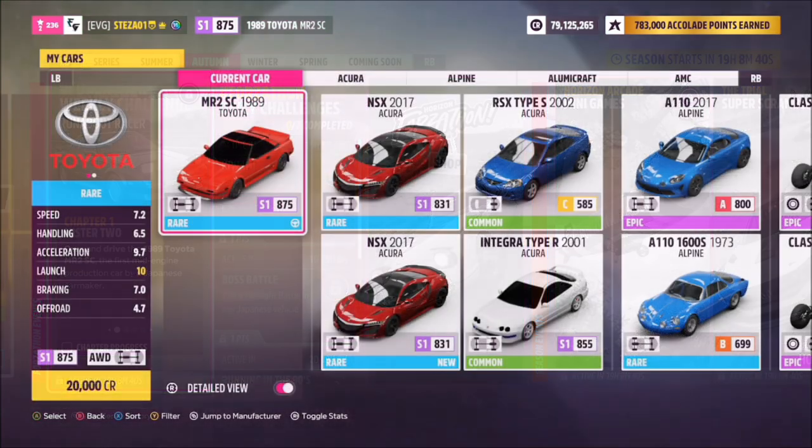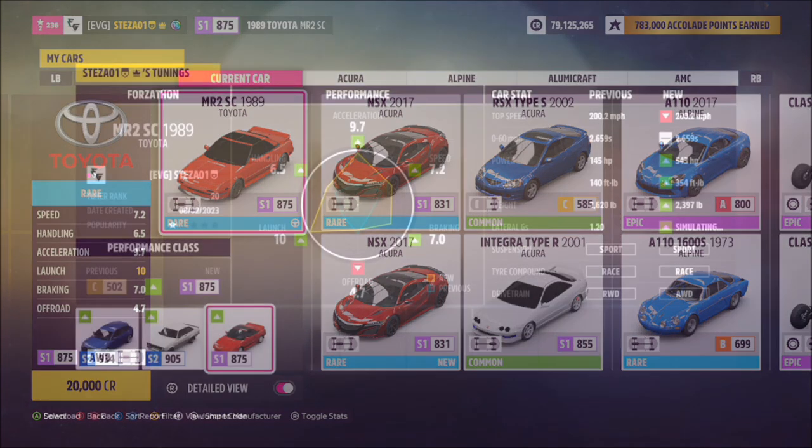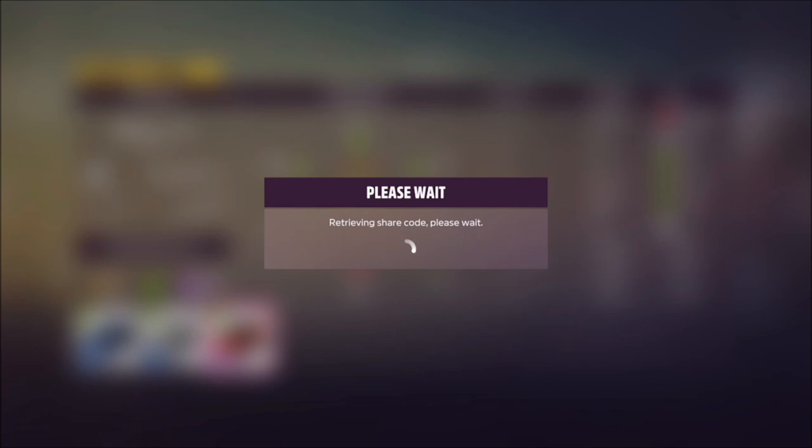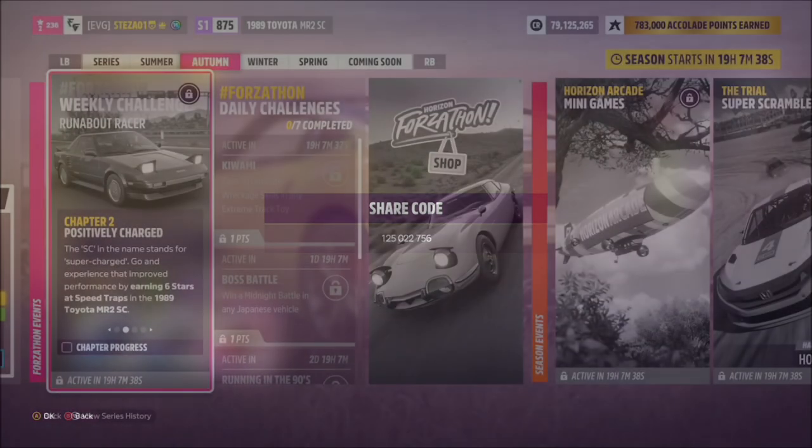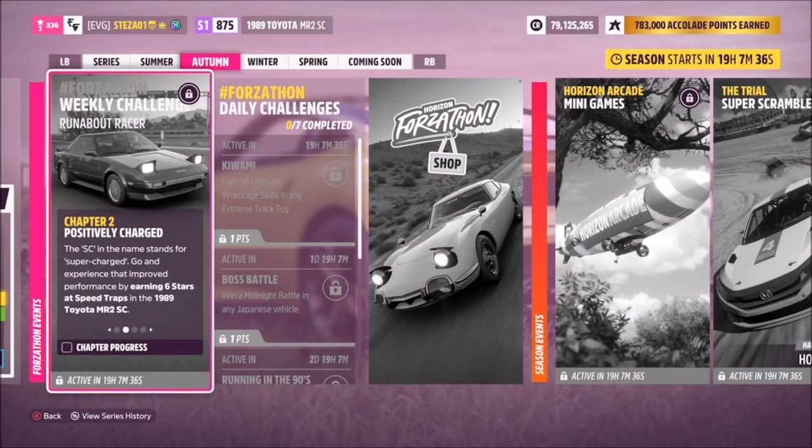This is the 1989 Toyota MR2 SC. It will set you back 20,000 credits from the auto show, or you can possibly pick one up a little cheaper in the auction house. I've also created a tune for you guys to use — it's called Forzathon, share code 125-022-756, as you can see on screen. Hopefully it should make life a bit easier for you.